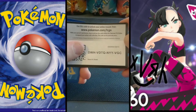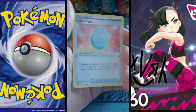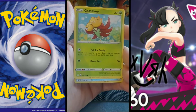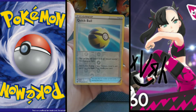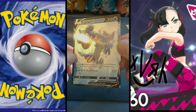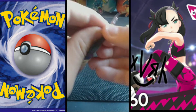Pack code right away. Lightning Energy, Lucky Egg, Mantine, Crushing Hammer, Sizzlipede, Snom, Mawile, Gossifleur, Goldeen, reverse Quick Ball — and oh, a Lapras V polyfoil! Look at that beauty, that's amazing! That is going in a sleeve along with the Ninetales, and maybe the Charmander too just because it looks so pretty.